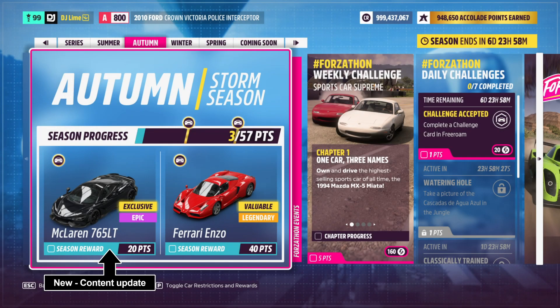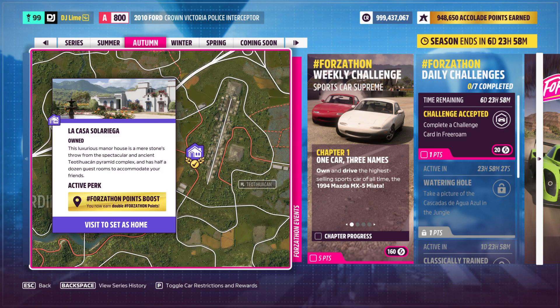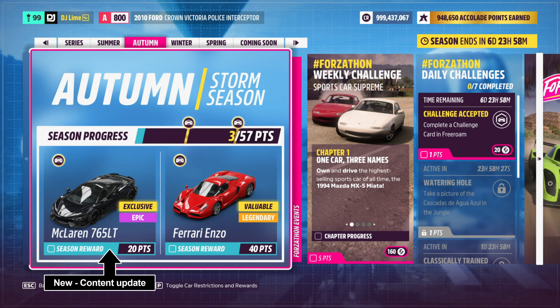Welcome back to another Forzathon weekly challenge. If you're new to this series, I'll be showing you a basic run through of challenges that earn you Forzathon points. You can also double your rewards if you own the house location on the map, which is located near the Te Tehuacan ruins. Before we get into those challenges, let's look at the seasonal items and the Forzathon shop for this week.